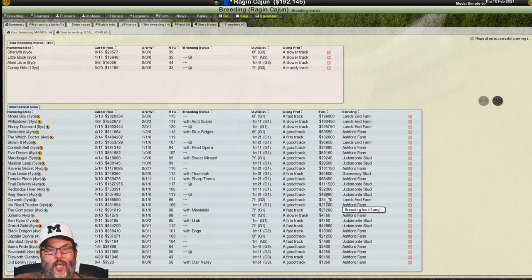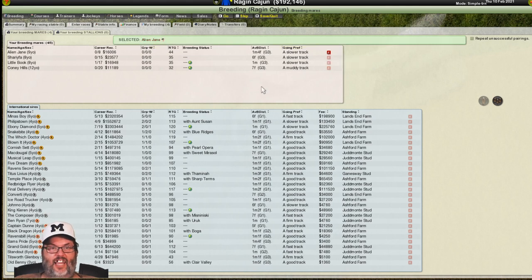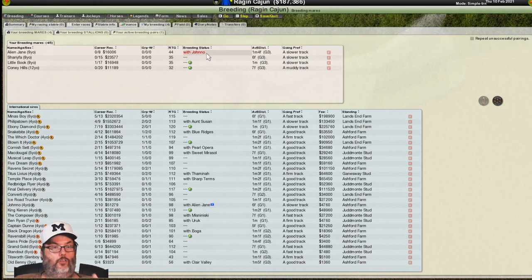We're going to go down until we find a couple of horses for $47.60. Let's take our best horse — sort by rating — Alien Jane is our best one. We're going to click on the S and it has selected Alien Jane. Then we want to come down to that $47.60 horse. None of the group ones are under $28,000, so we're going to come down and look at our group two — this $47.60 horse has one win out of two races. We're going to hire that one and confirm it. Now it says she's with Jono.